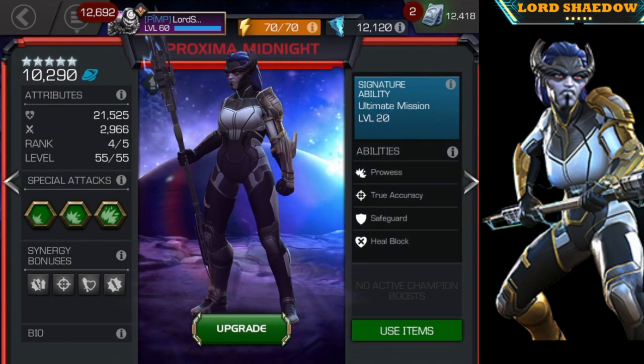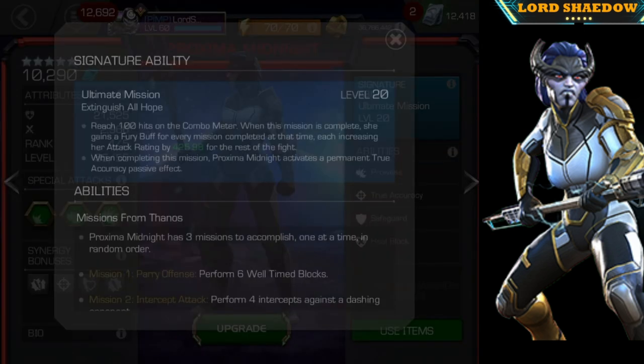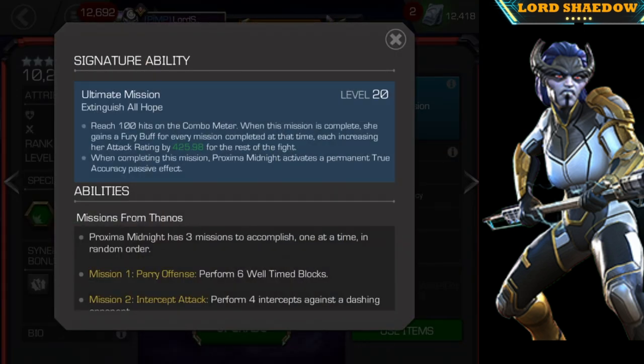Let's take a look at her abilities. The signature ability is called Ultimate Mission — when she reaches 100 hits on her combo meter, that's a mission complete. If she's not awakened she doesn't have this mission, so you're losing damage. She does not have to be awakened, but you lose quite a bit of damage when she's not. When this mission is completed she gains a fury buff for every mission completed, each increasing her attack by a certain amount for the rest of the fight.